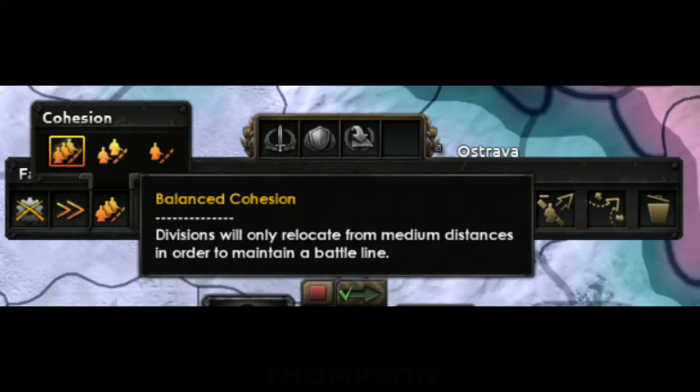Balanced cohesion will only successfully evaluate units that are within a defined distance from the target — distances are moddable. In practice, this results in less unit shuffling along frontlines, but should still ensure that frontlines respond to changes in size and shape.